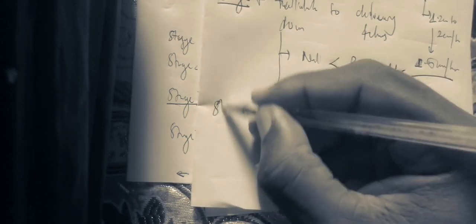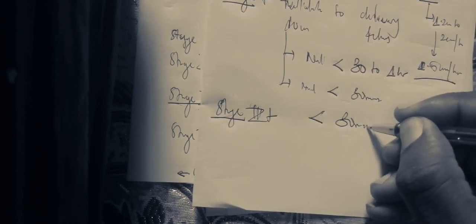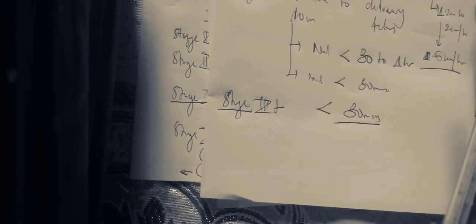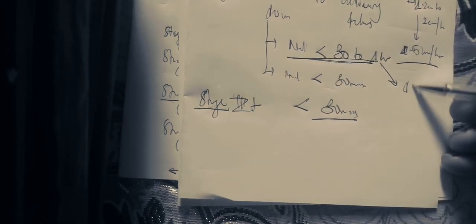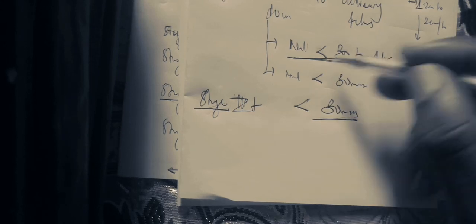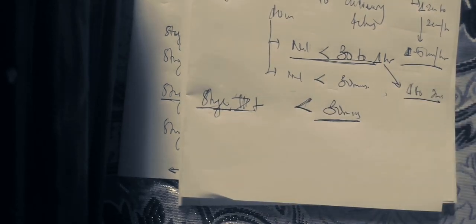The third stage of labor is the delivery of the placenta. Delivery of the placenta has to be less than 30 minutes. Sometimes in multiparous patients delivery in the second stage may be considered up to 1 to 2 hours, but Stage 3 is less than 30 minutes.